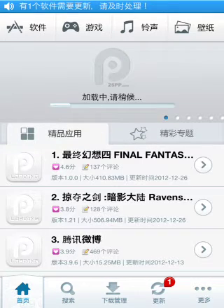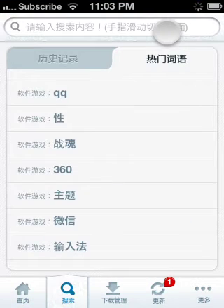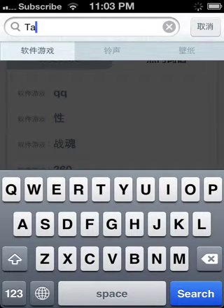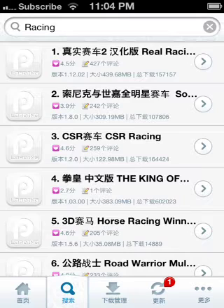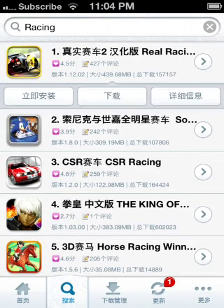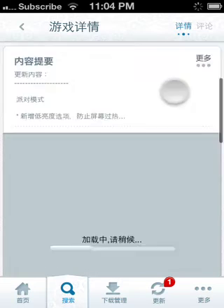Just go to the search right here, search whatever you want, like racing. Let's say Real Racing — here is where you can view a description of the app or pictures of the app.